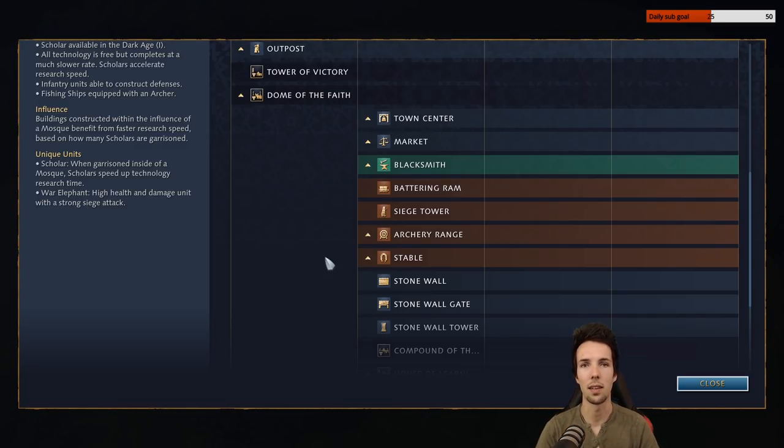Scholars themselves have a diminishing return when reducing research speed. The first one is the most impactful, and each subsequent one is a little bit less impactful. But still, to cut it down in half is a huge extra gain. Elephants are the Delhi Sultanate's unique unit and I'm going to be enjoying using them.